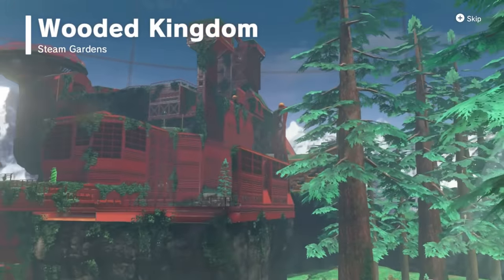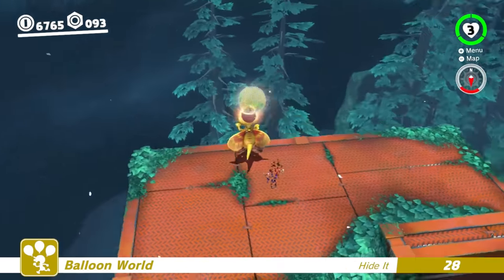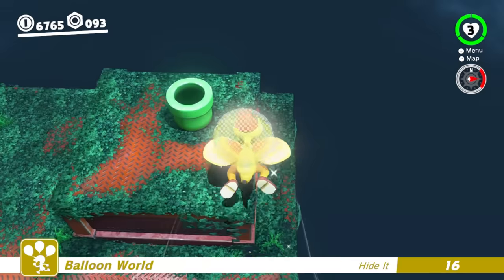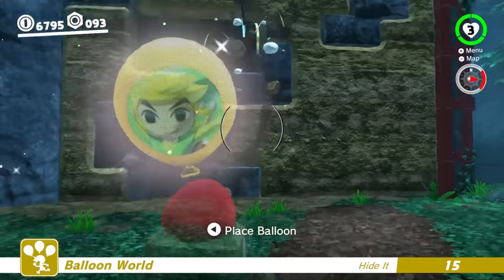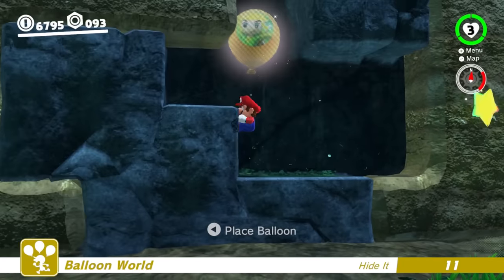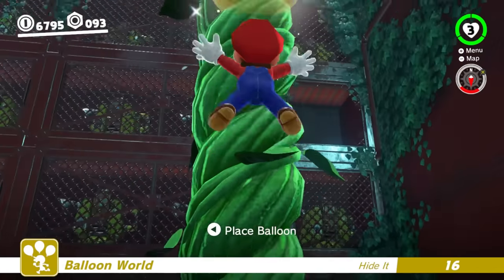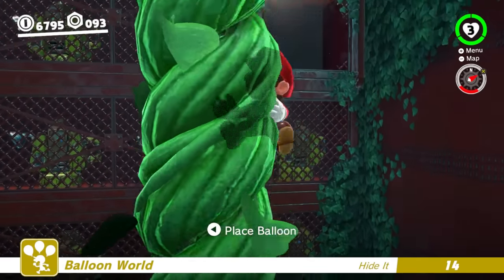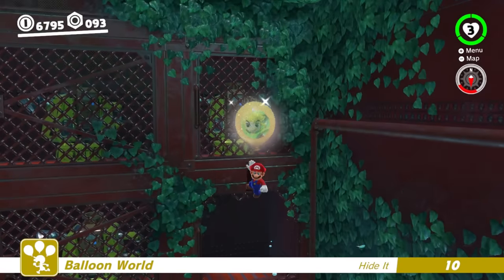In this large kingdom, probably the most obvious hiding places involve using the Glidon to get to far ledges and platforms that are completely hidden from sight. If you capture a Sherm, then you can break parts of the wall section and place the balloon there. There are a few other interesting nooks and crannies, but probably the best spot is located in the Beanstalk room on the hidden ledge. It's really not that hard to get, but if you guys know any other spots in this kingdom, please let me know in the comments.